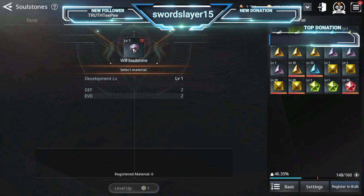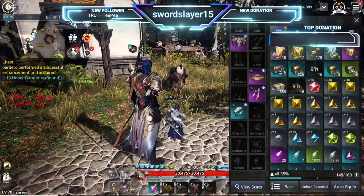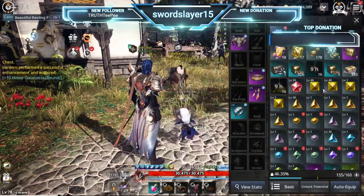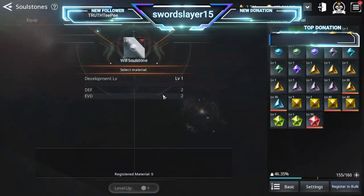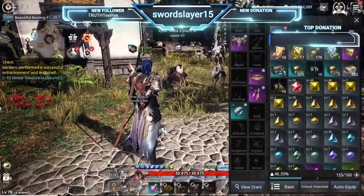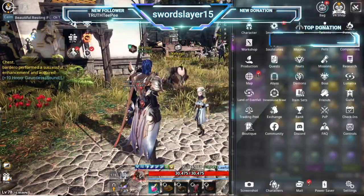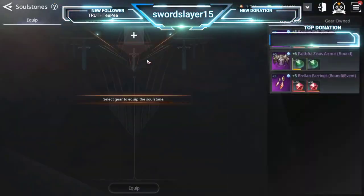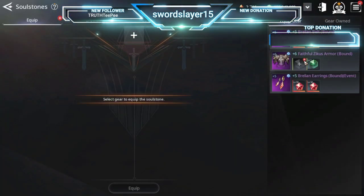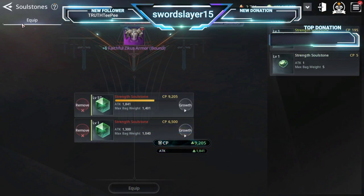You actually need two soul stones to upgrade, so let me show you how that's done. To quickly access your soul stones, click a soul stone in your inventory, click Growth, and it'll bring you to the soul stone tab. Alternatively, go to Options and click Soul Stones. Under Equip, you can see all the gear you own, and if a slot is open you'll see a little plus sign — just click that to equip. Soul stones add a lot of CP — even an un-maxed one adds 9,000 CP.